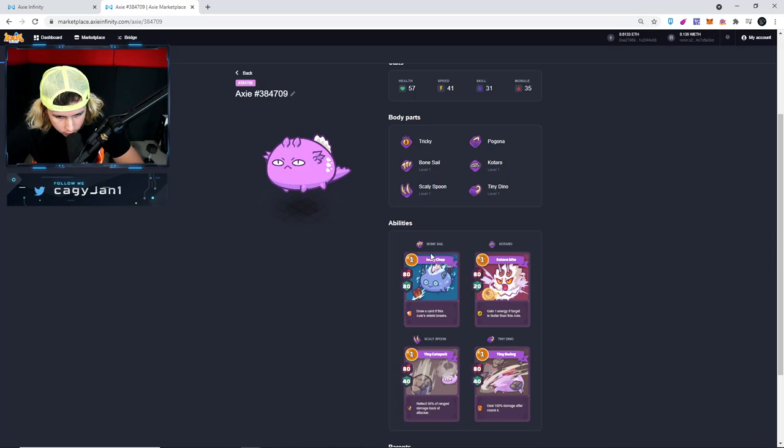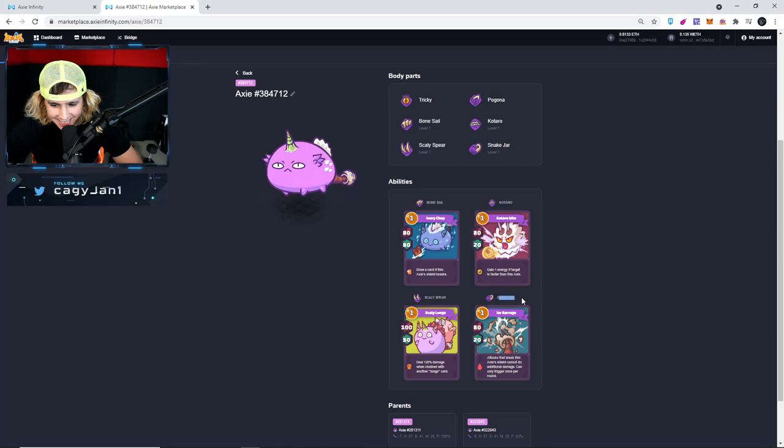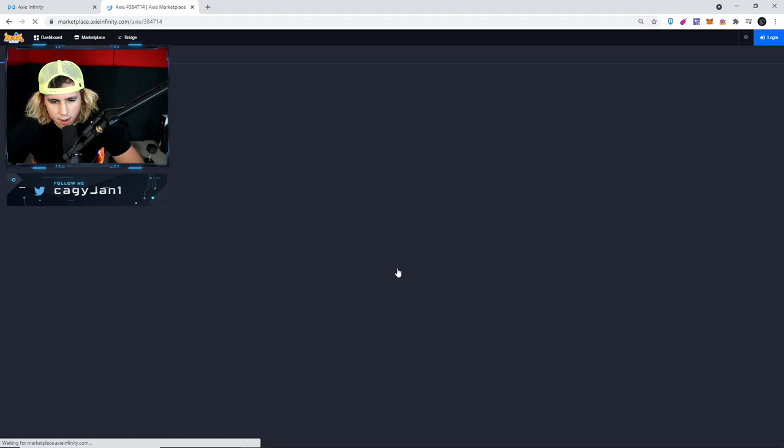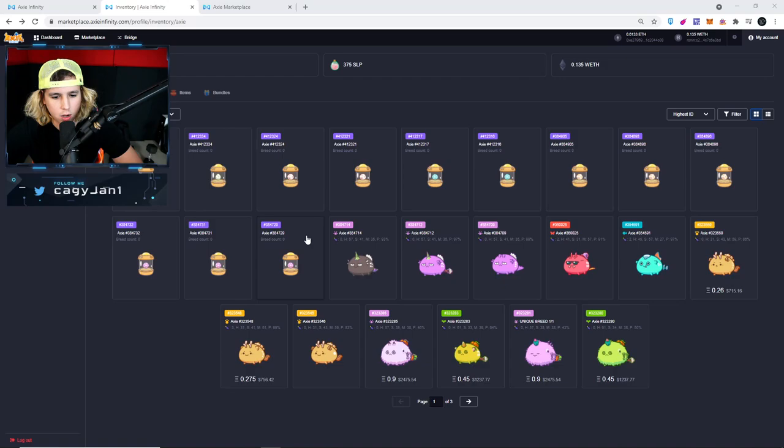Welcome back — all right, morph successful! Bone Cell, Cotado, Scaly Spoon, and Tiny Dino. Morph successful again — Bone Cell, Cotado, Scaly Spear, and Snake Jar. Yeah, Snake Jar is the one that's probably going to come up the most. Next morph — please, please...